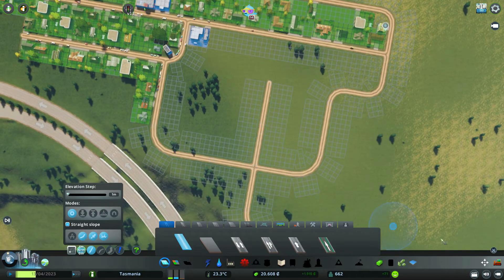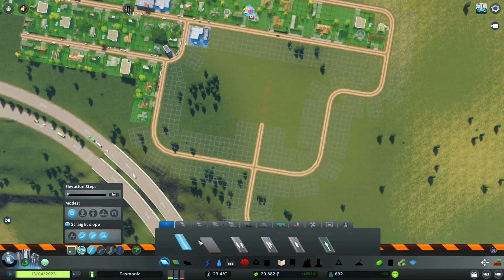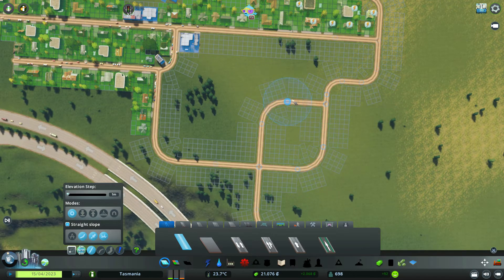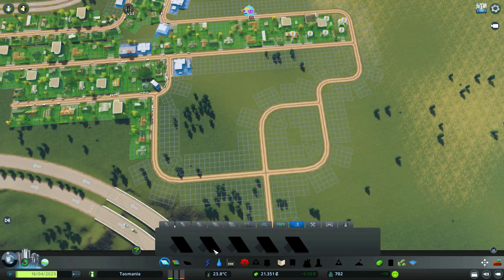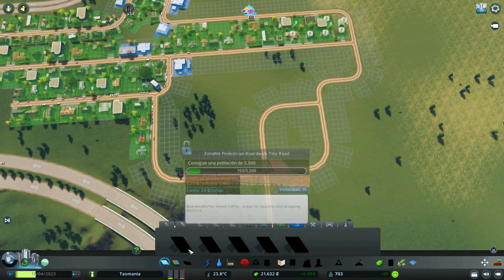Vamos a ponernos con ello. Voy a romper esto, tiramos de camino de tierra, evidentemente es lo que necesitamos. Esto era una curva al 5, pues podemos hacer una curva al 5 y desde aquí lo cerramos, queda más o menos simétrico. Una curva de 5 por aquí, una curva al 5 por allá. El problema es que todavía no tenemos disponibles estos caminos que son para peatones pero también permiten pasar los vehículos.